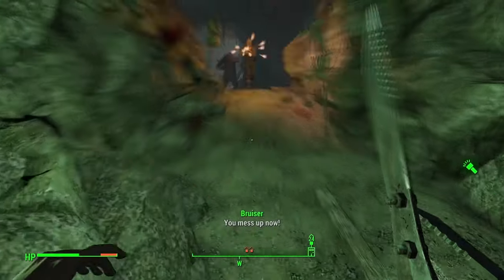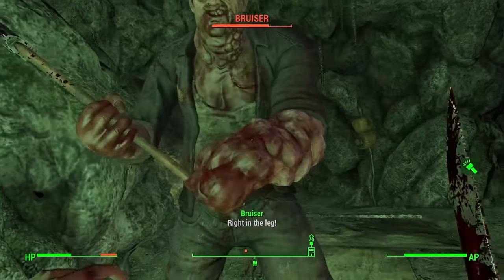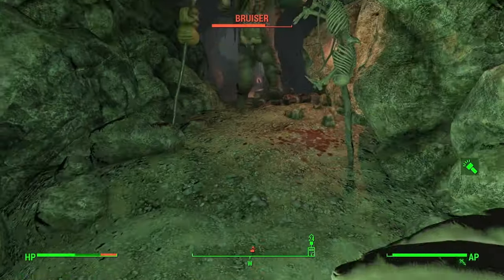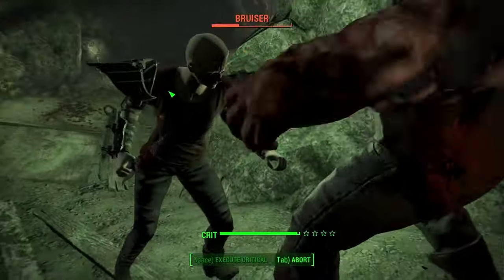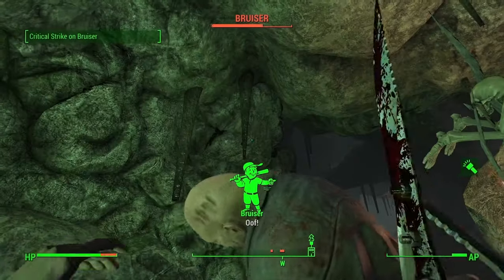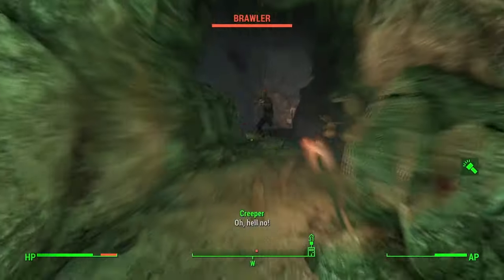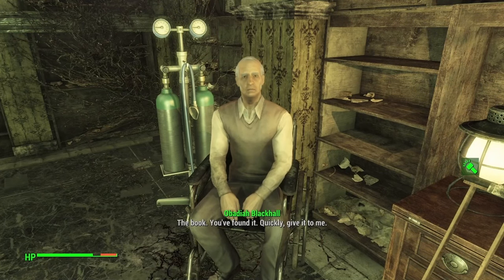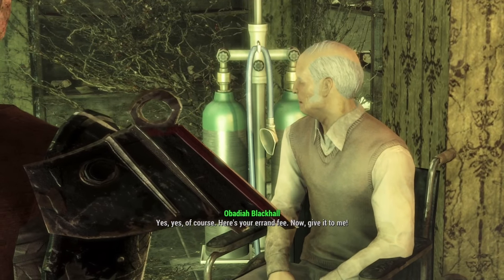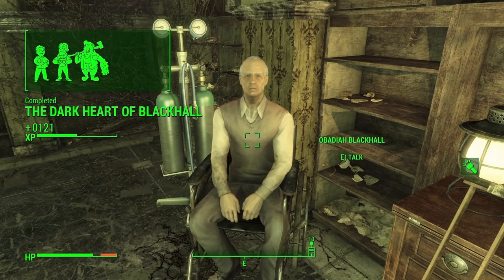Now we get ready for the ambush — several swamp folk attack. 'I'm gonna need some Stimpaks — fortunately I have lots of them.' A few more show up including a couple tough ones. After handling the Krivbechne ambush, we return to Obadiah. 'Yes, of course. Here's your errand fee. Now give it to me.' The Dark Heart of Blackhall quest is completed. But we're not done here — we give the book to Obadiah.